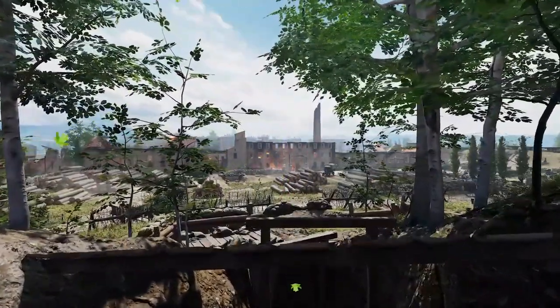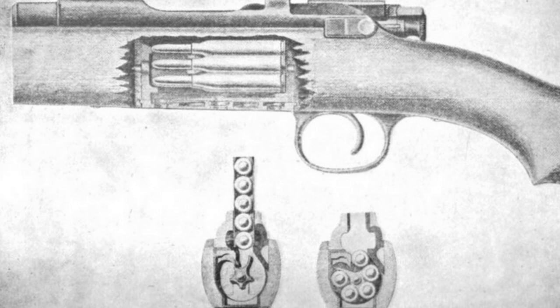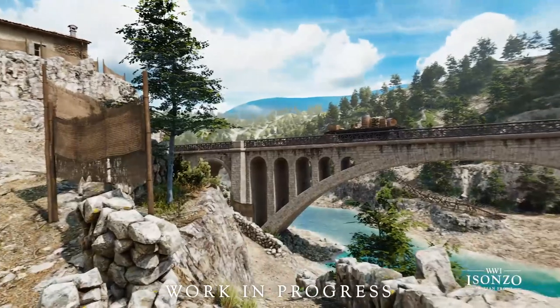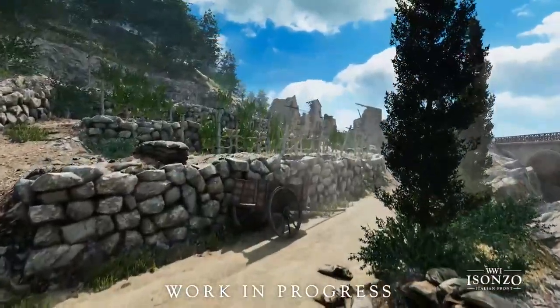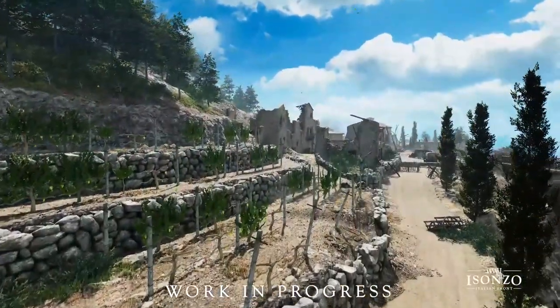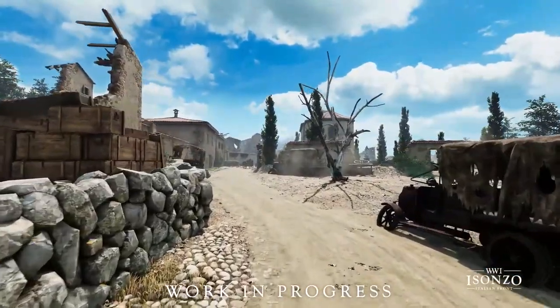The last thing to cover is a bolt-action rifle I'll just call the MS Model 1903. This is a rifle that was originally Greek but ended up in the hands of some Austro-Hungarians come WW1. It's compatible with stripper clips and has a unique rotating spool magazine. Overall, I don't think that will affect its functionality very much — it's still a bolt-action — which makes me wonder how they will balance these various rifles to play differently from one another.